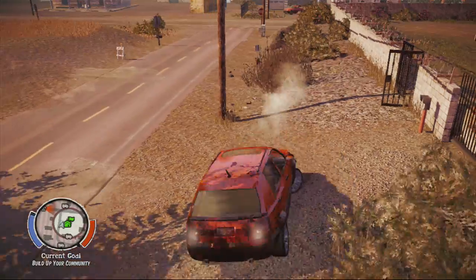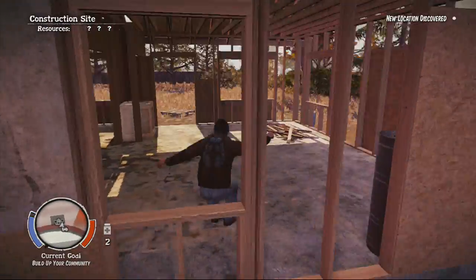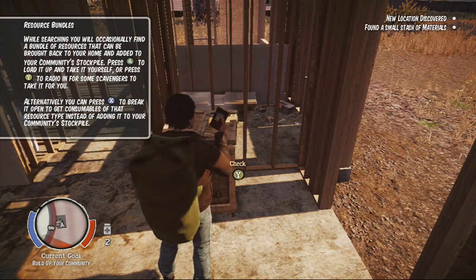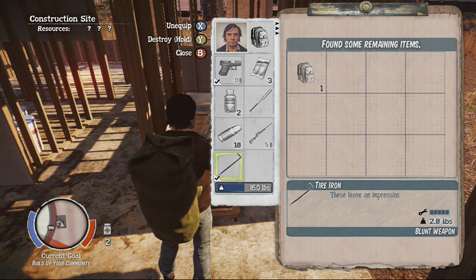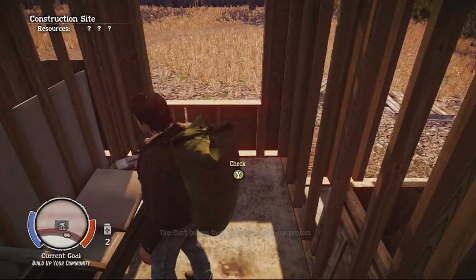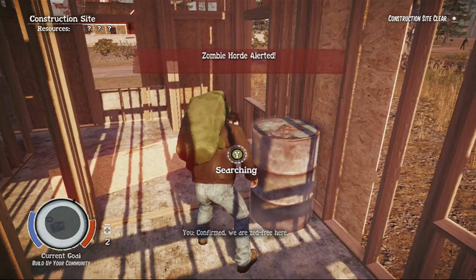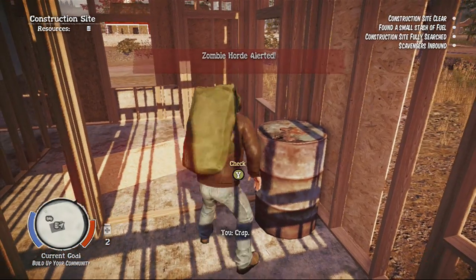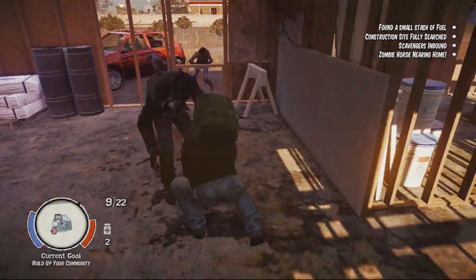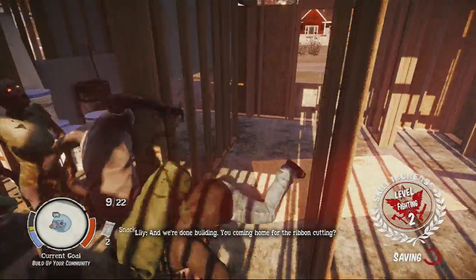We've got some construction supplies and a tire iron — a level 5 blunt weapon, which is flawless. Don't worry about making noise when you're trying to attract attention. We'll establish this location as an outpost once we have enough influence and defeat the enemies chasing us. I'm going to roll out of the way and eat a snack — I don't want to be caught off guard with Jacob Ritter.